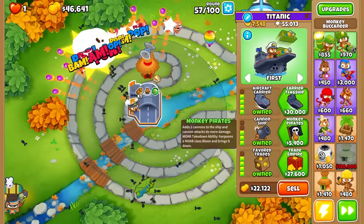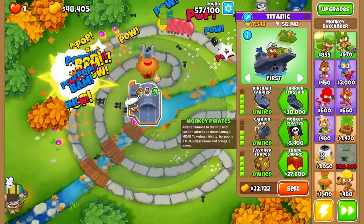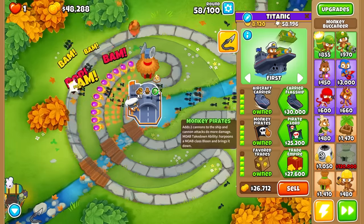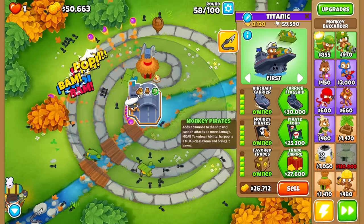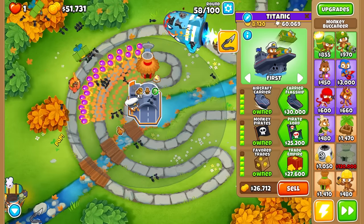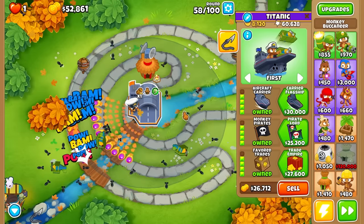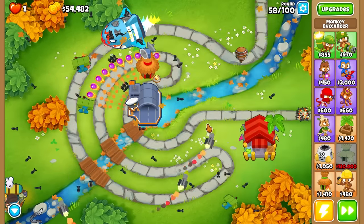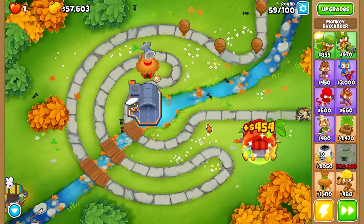Let's get the middle path now - we don't really need it but I like to have it early just in case. Oh wait, did that add cannons? Yes, adds two cannons and cannon attacks do more damage. But it looks like they shoot slower now. Oh yeah, we lost the attack speed from the Destroyer - but that's fine. We're shooting cannons now. I think this makes the tower more balanced.